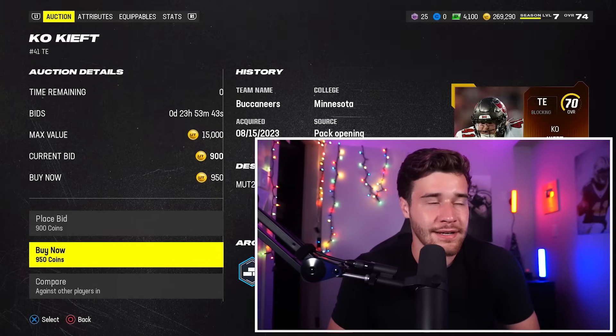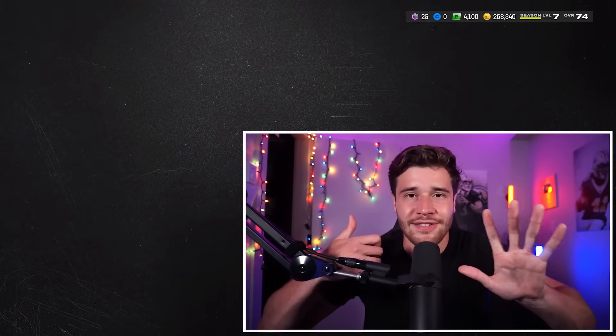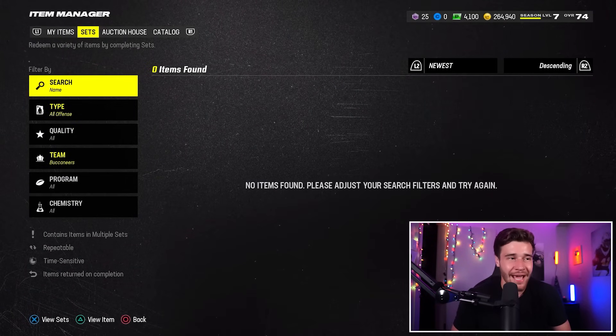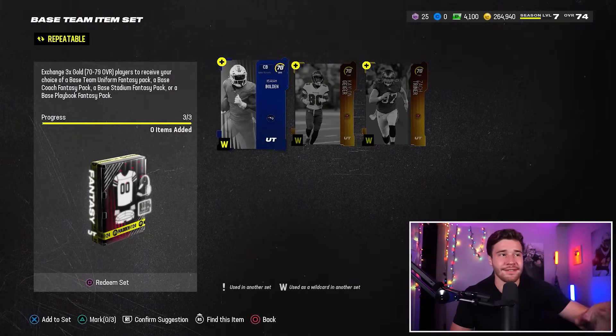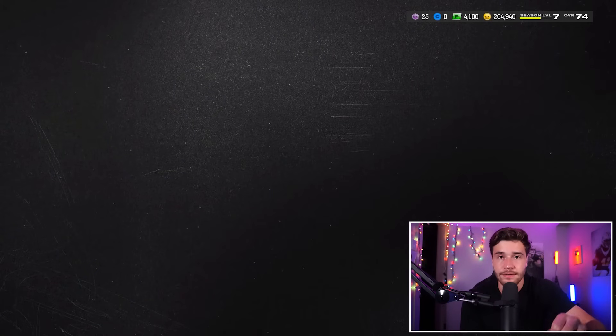We see quite a few players right here, so we'll buy a couple of these and get up to six in total so we can do the set twice. There's even more still available on this filter, but we have enough. What I'm going to do is go back to my sets and go to the base team item set. I'll click square, put these players into the set, and let me show you what happens once you complete this.